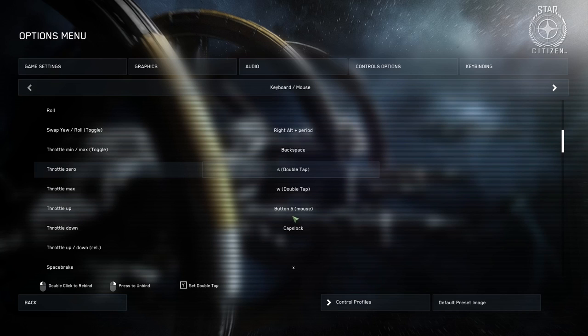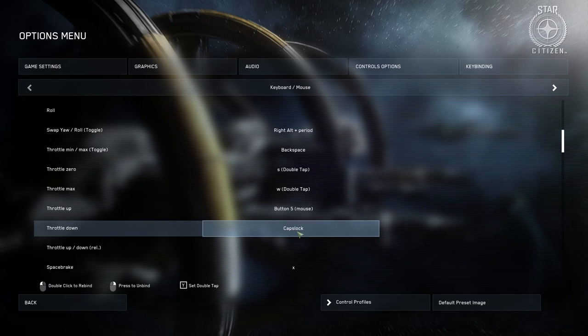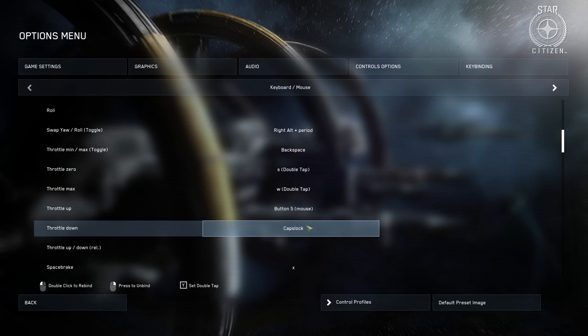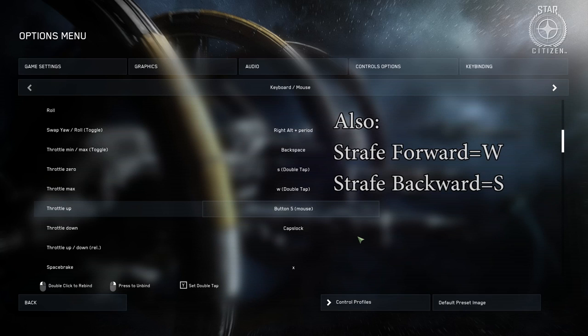For throttle up I have it bound to button 5 on my mouse — the side button — because I've noticed the only finger you're not using when playing Star Citizen is your right thumb, since there's really nothing bound to those keys except countermeasures, which are also bound to G. Your left pinky is also free — I use the left pinky to throttle down, bound to Caps Lock, because you don't use your left pinky as much. At a time when you're throttling down you're not going to be using boost, and if you really need to stop quickly you can double-tap S and then boost with the left pinky, which is Shift. This basically gives you two free keys you can press at any time. The key point is separating throttle from strafe — I never strafe up and down, only laterally, which I covered in my last video on the mechanics of strafing.